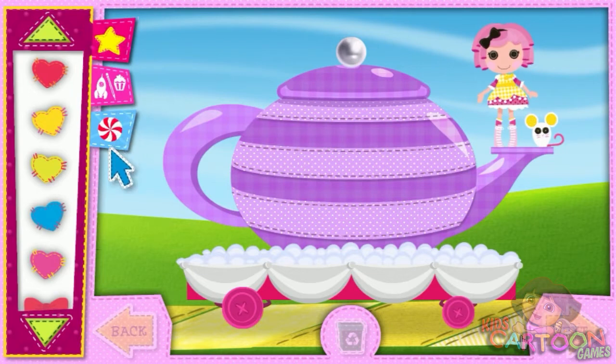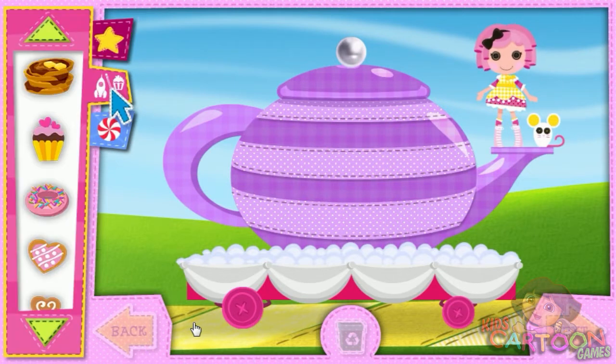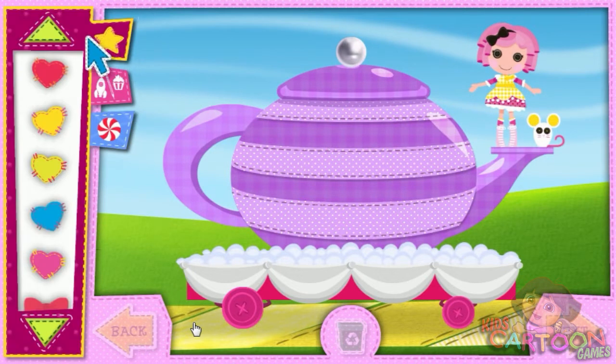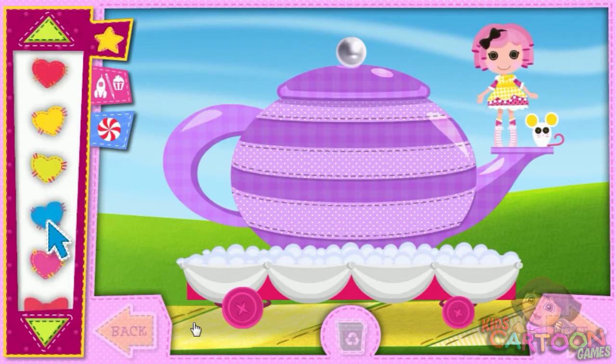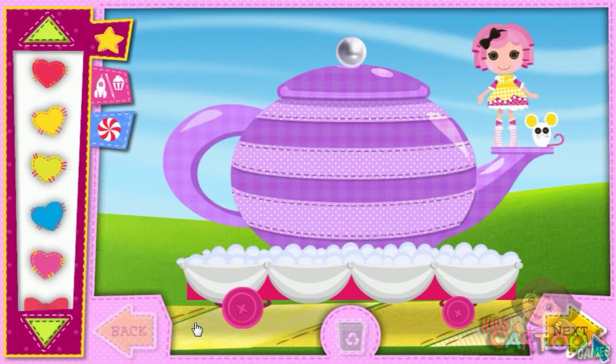Open these tabs to look through the different items you can put on your float. You can add a ton of decorations, choose special hobby decorations for each friend, and even change the wheels. Use these arrows to scroll through all of the decorations. Click an item to pick it up, click again to put it anywhere on your float. Click on the recycling bin to remove all your float decorations and start over. When you're all done with this float, select Next to start on another one. Let's get decorating!